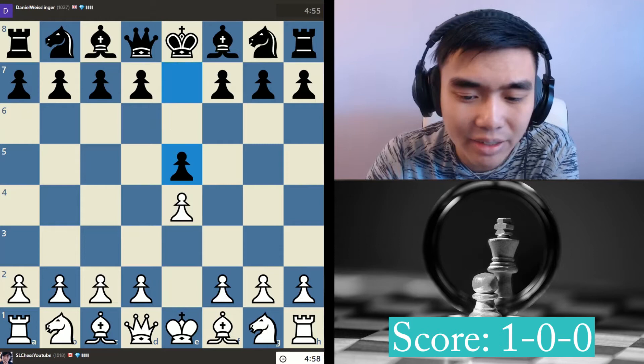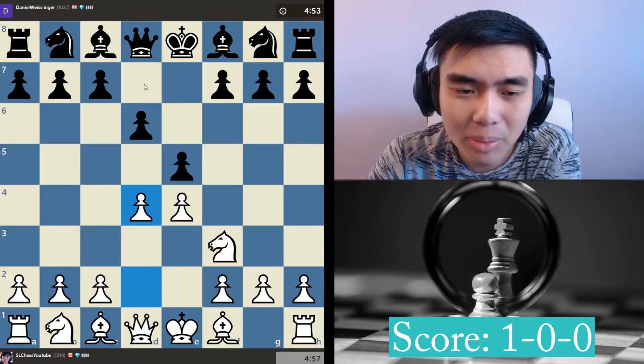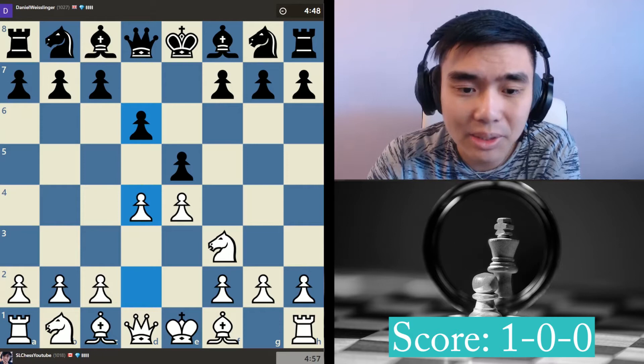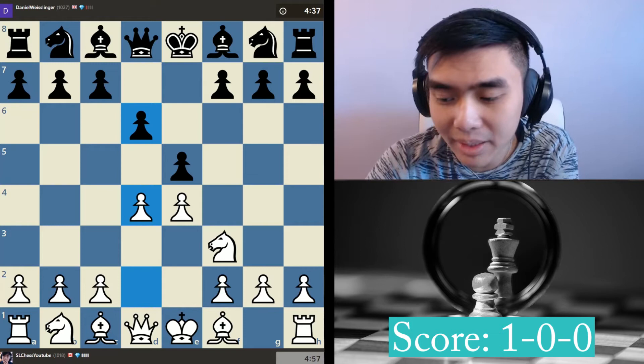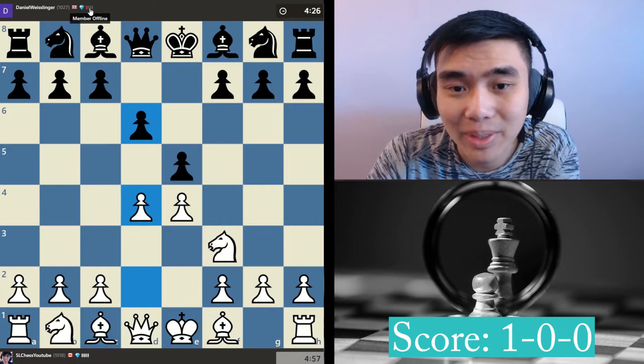I don't know how many games, even at 1800-1900 level, people are just blundering like this in actual over-the-board games. Now my opponent plays d6 - it's kind of like a Philidor, it is a Philidor. One of the main principles against these openings is you just gain as much space as possible and then make do with what you have in the middle game. My opponent kind of went AFK, but let's hope he comes back so we can have a good time and show you guys how I beat people around 1000 rated.